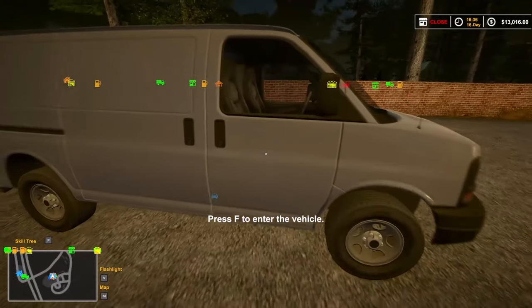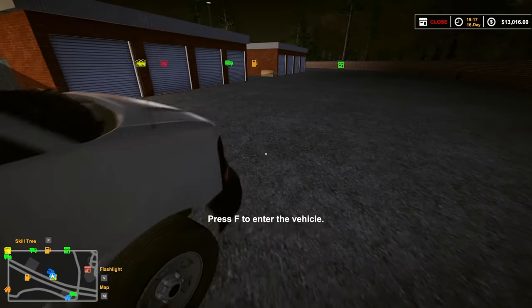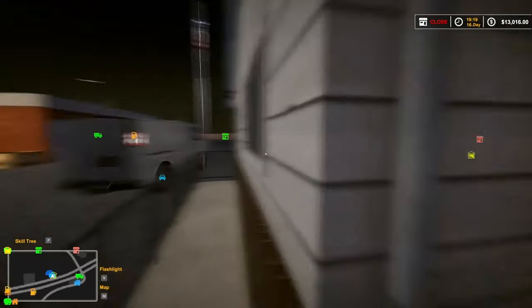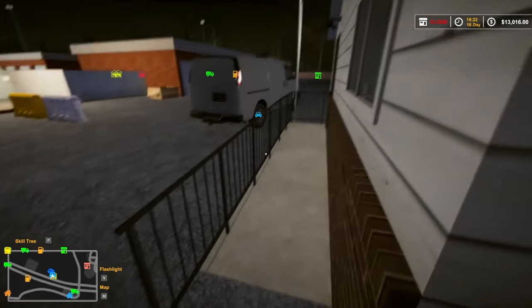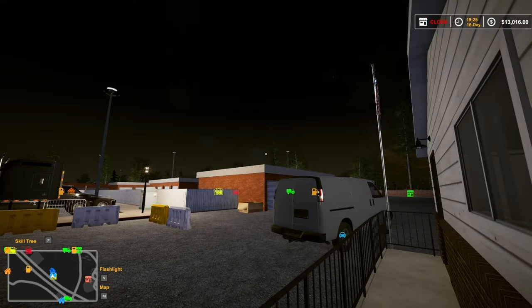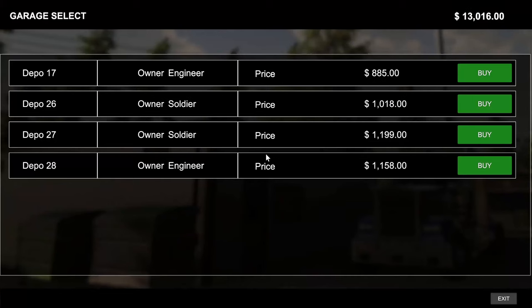Okay, we got everything sold! Off to the lockers we go. Back at the locker warehouse. Somebody asked if you can get lockers at both facilities - like if you get two lockers here, can you go to the other facility and get two more? I'm not real sure - I'm not going to try it right now but I will eventually in one of the episodes.